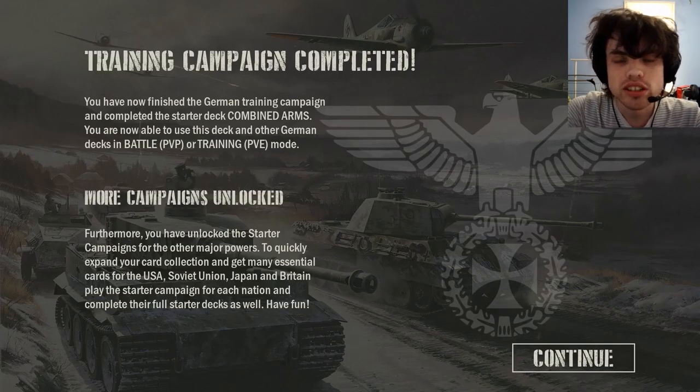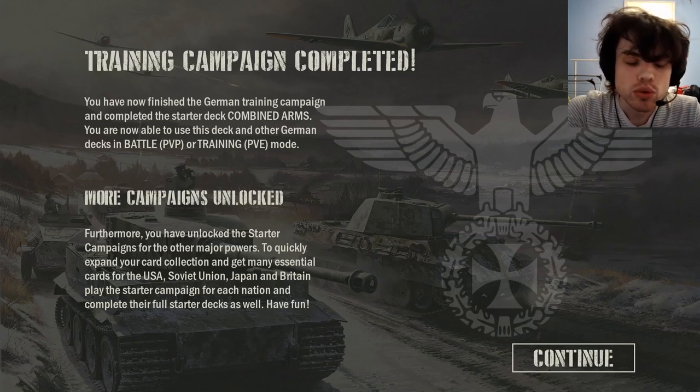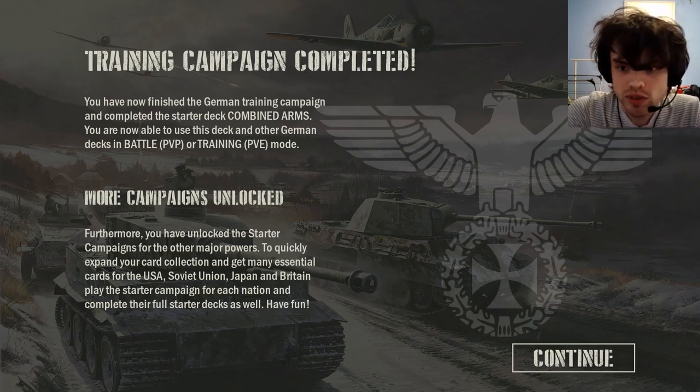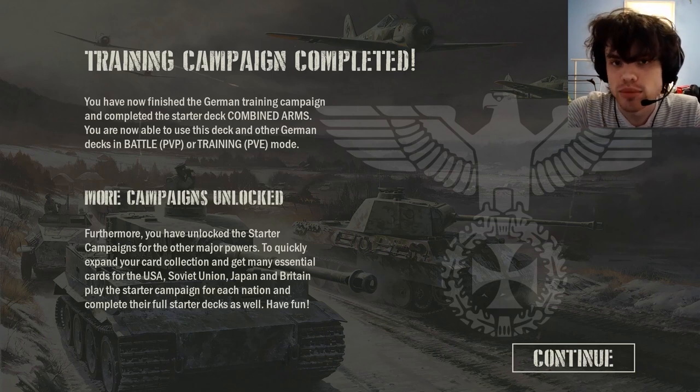Alright, so once you complete your starting tutorial — whether you picked Germany or the US — you will get to this screen where it will tell you that you have now unlocked your deck and you will be able to play in either battle mode, which is PvP, or training mode, which is just against the AI.